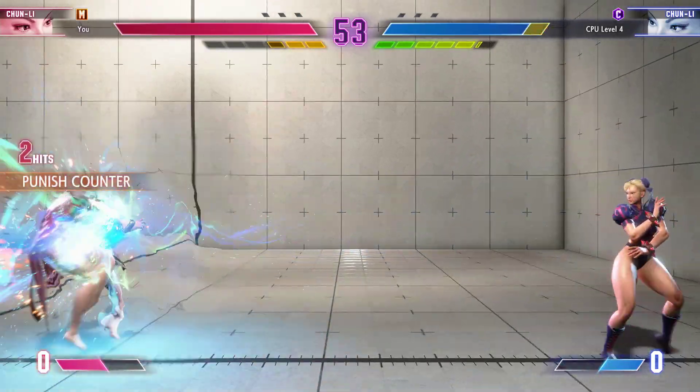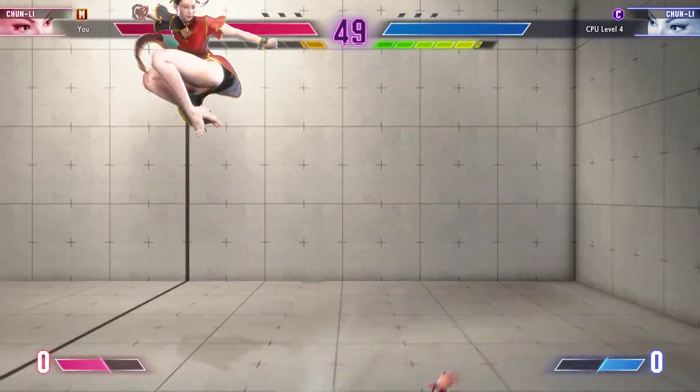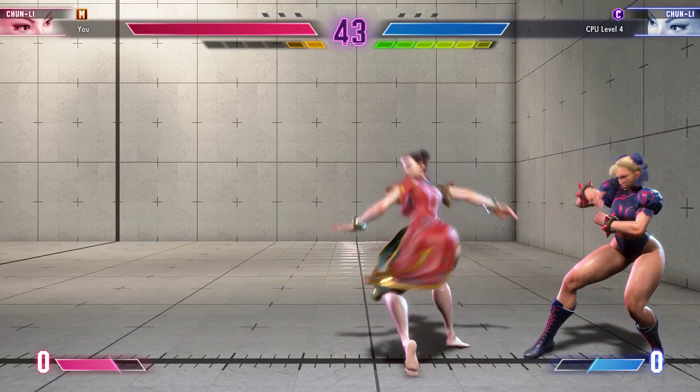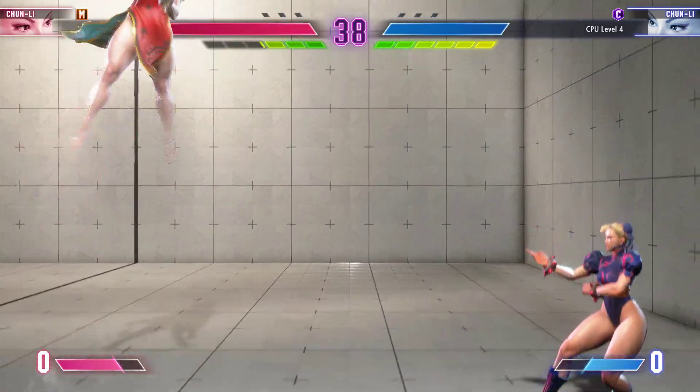We're at the halfway point of the round and both fighters should be well past the warm-up phase. How will both competitors manage their time? Player two creates a good corner opportunity — keeping them in the corner will only produce more damage opportunity.